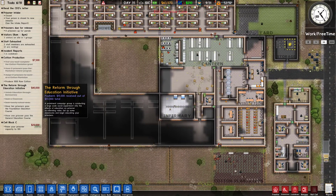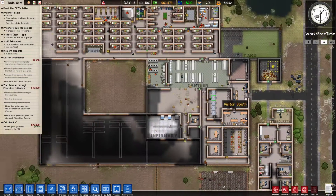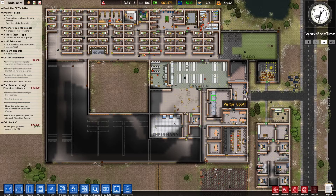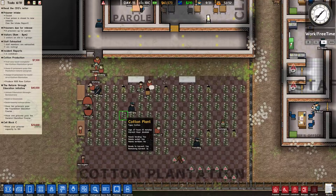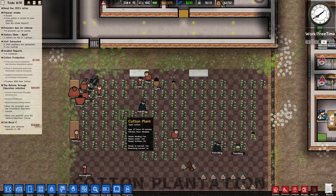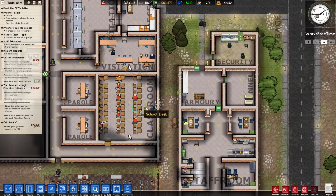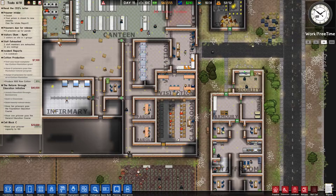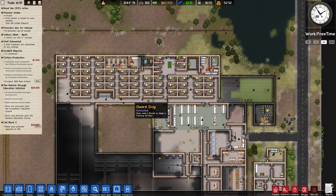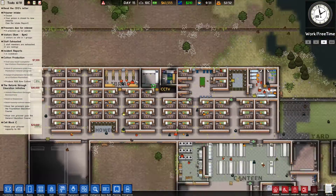Next time we'll probably be putting some cells into this new block, also expanding the canteen with actual tables, benches, and stuff. The prisoners are actually working on the plantation, which is pretty freaking amazing. And there's also some prisoners in the classroom hopefully doing the general education — so that's perfect. Alright, thank you very much for watching. If you liked it, you can press the like button and subscribe to my channel. You can also check out my other videos and I will see you next time.